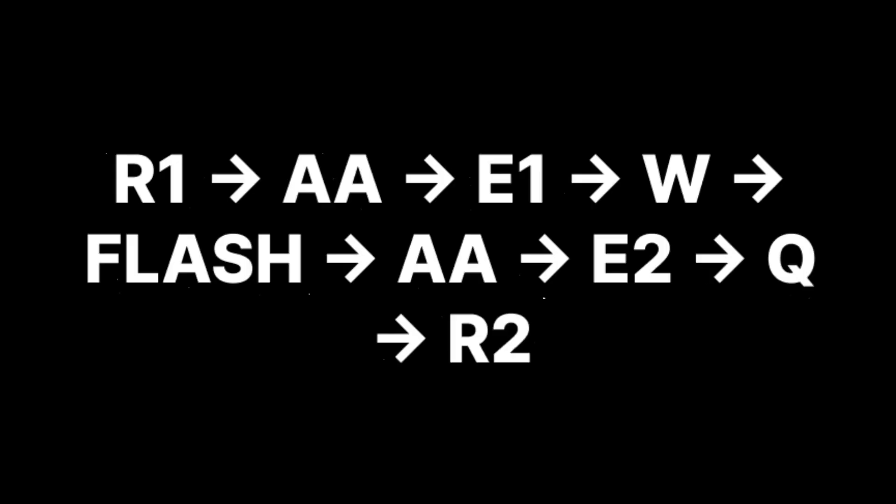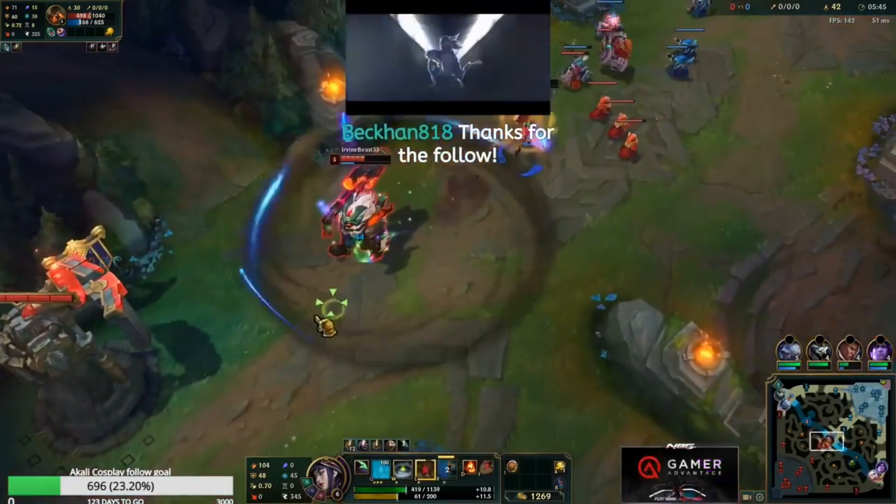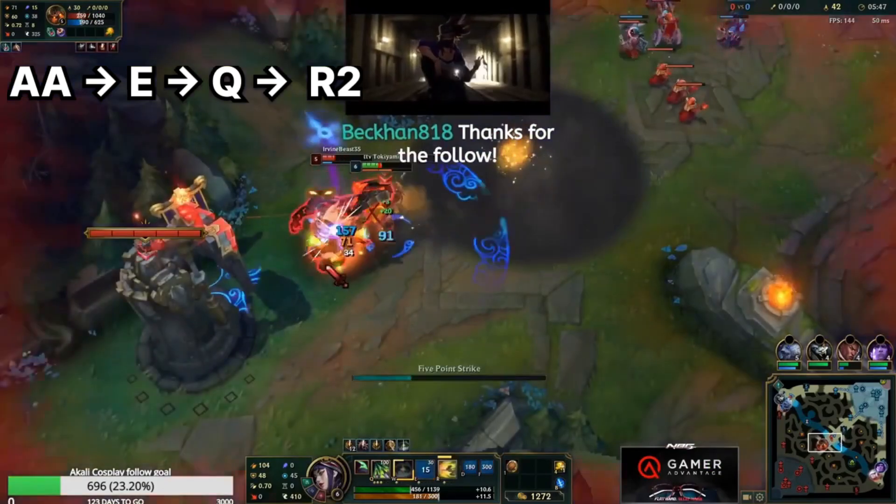This combo is a little complex. First you want to R1, Auto-E1, Shroud for energy, then Flash, Auto-E, Q, R2 out.